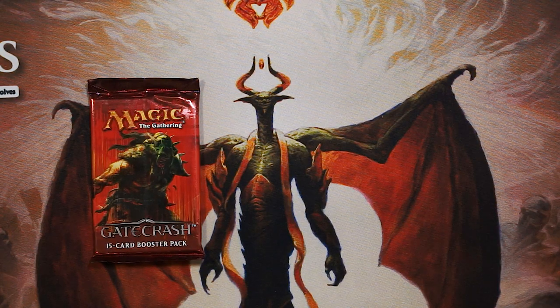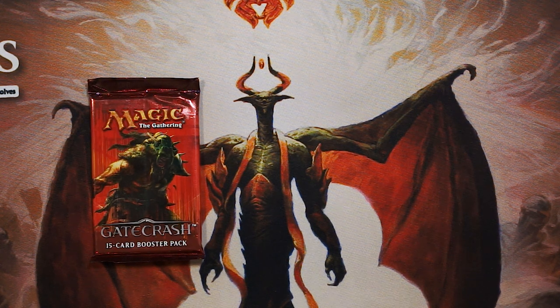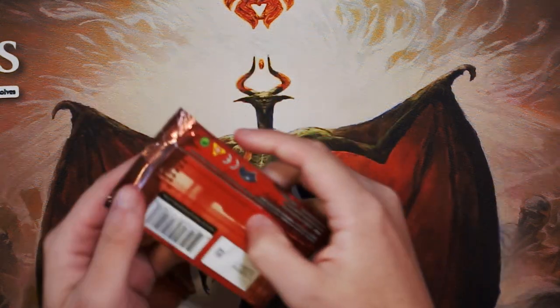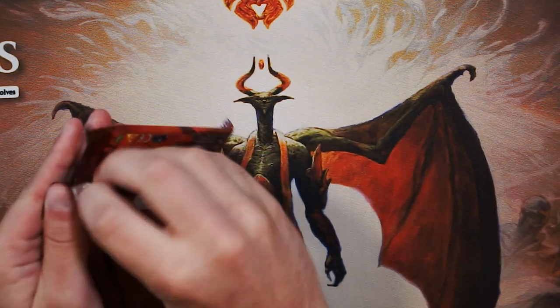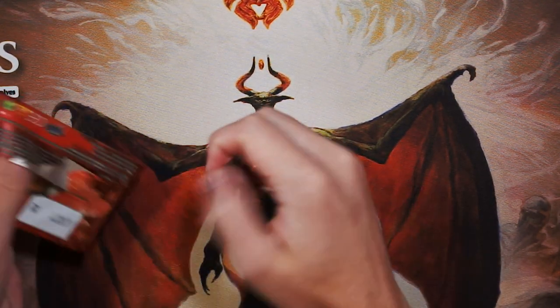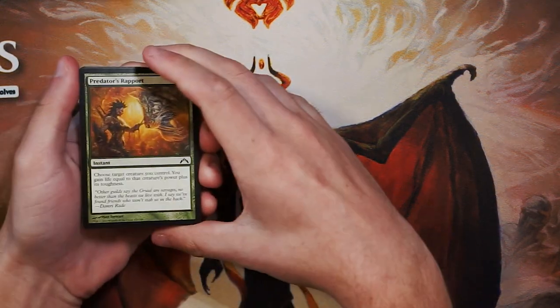What's up guys and welcome to another episode of the Crack-A-Pack series. Today we are opening up a pack of Gatecrash. It is not one of the most exciting packs in the world, but there are still quite a number of pretty cool cards in here that I'm excited to pull. We will go through this as if it is a pack one, pick one scenario, and go through every single card to figure out what our first round draft pick would be.